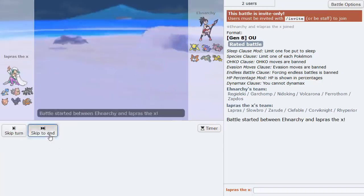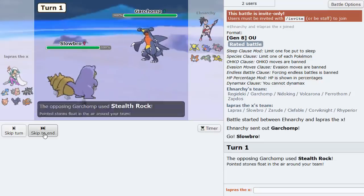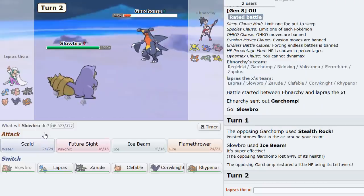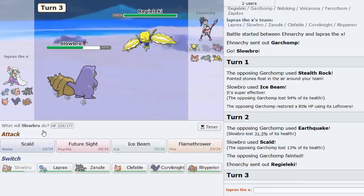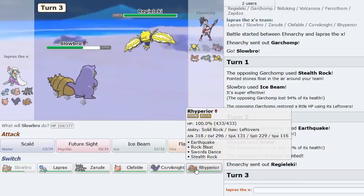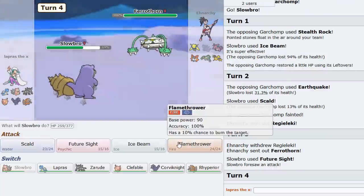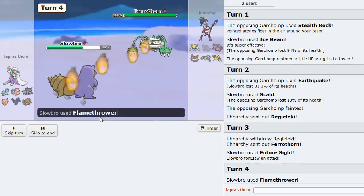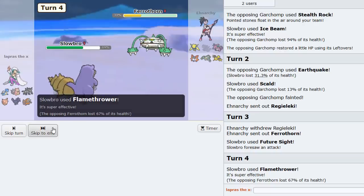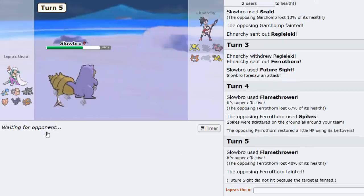Let's lead with Slowbro here. Ice Beam turn one — I love leading with Slowbro on this team, it's very effective. Garchomp is gone immediately, so that's not a threat anymore. Regielecki comes in and I click Future Sight here, predicting it wants to switch out. Then Flamethrower now to get some nice damage on this Ferrothorn — and it's a two-hit KO. Beautiful, get rid of that Pokémon immediately.